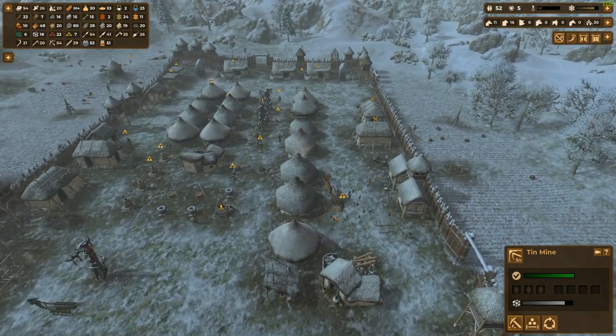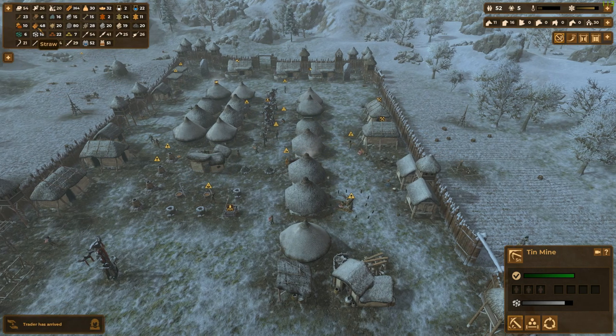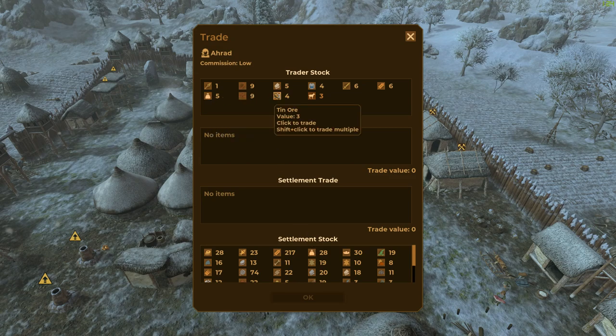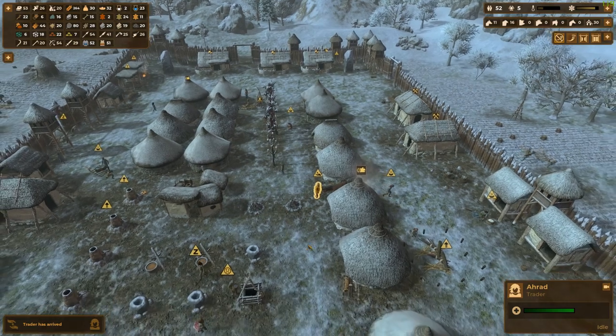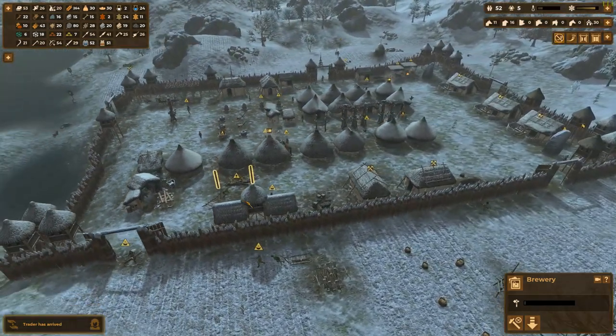Looks like a trader's coming in. Straw still might be an issue - I'm going to need to keep an eye on running out of it. A bronze sword - they don't have any. Let's check the inventory. I've got quite a few bronze swords, so we're okay, Mr. Trader. We just really want to do the brewing right now.